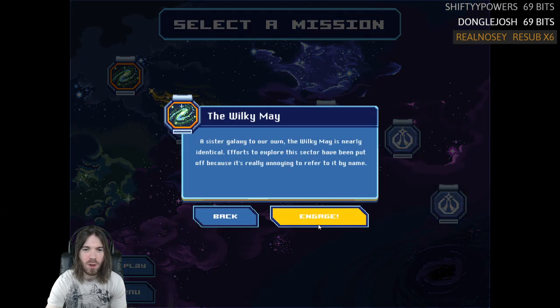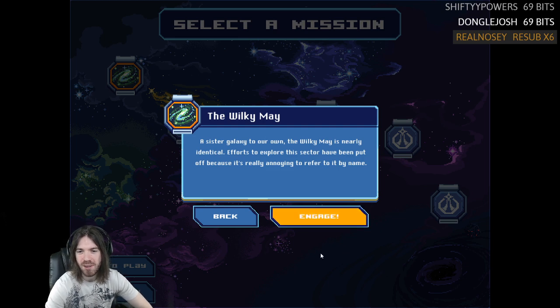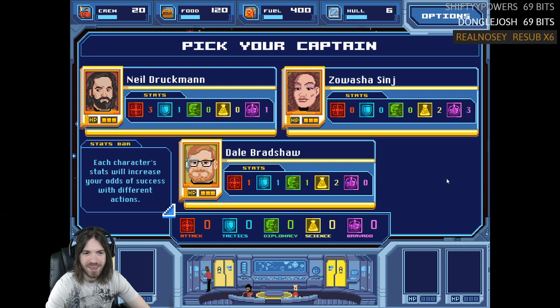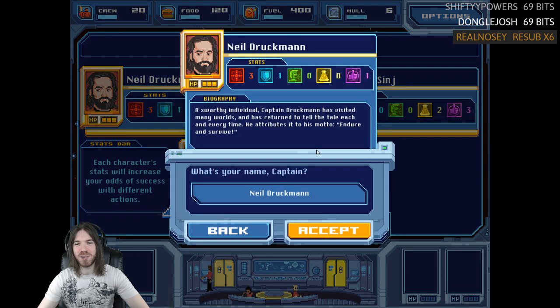The Wilkie May — a sister galaxy to our own, nearly identical. Efforts to explore this sector have been put off because it's really annoying to refer to it by name. All right, pick our captain: Neil Druckman, Zawasha Singe, or Dale Bradshaw. We've got fights, smarts, and middle of the road. We've got to take Neil Druckman — clearly a swarthy individual. Captain Druckman has visited many worlds and returned to tell the tale each and every time, attributing it to his motto: endure and survive.